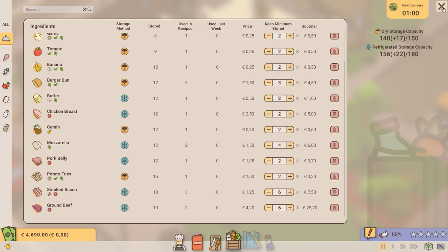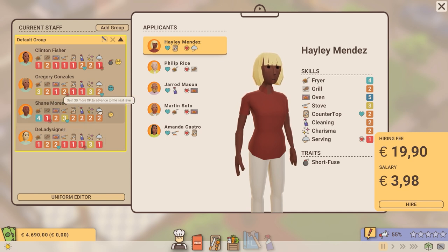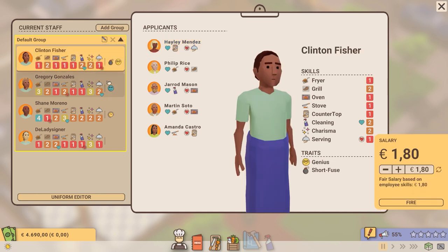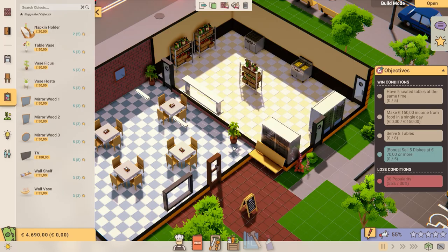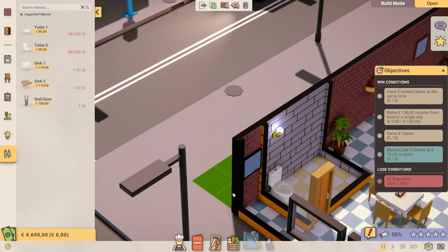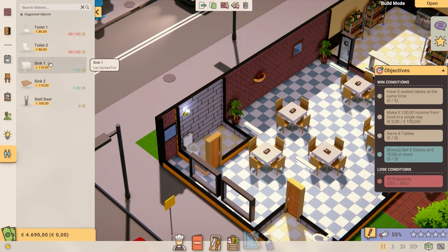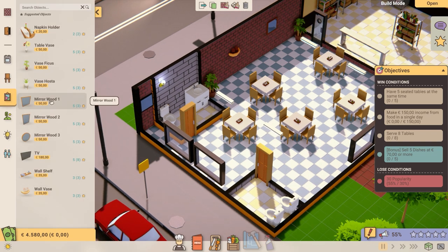I don't really know yet how the ordering system works, so I'm just going to try and see. Maybe we get complaints that there's not enough. Next delivery is in one minute. Can we hire some staff here? Current staff: we have Clinton Fisher, Gregory Gonzalez, Shane Moreno, and the lady designer — oh, that's me! You can also change the uniform editor — that is really cool. You can probably also give them more experience points as they level up. We do have enough staff, I think. We can also add some lights in here with landscaping, which is actually really cool.